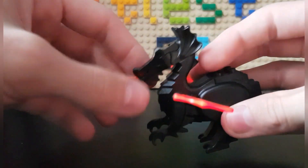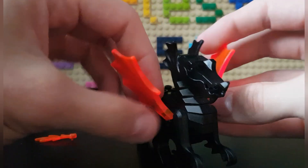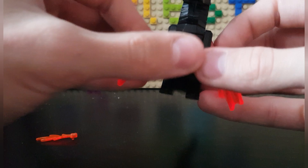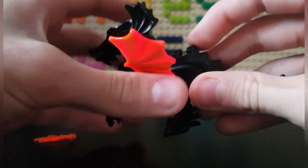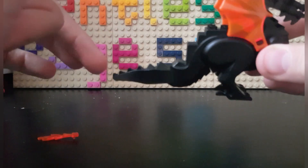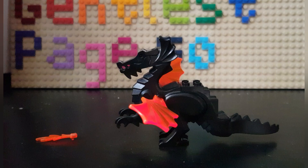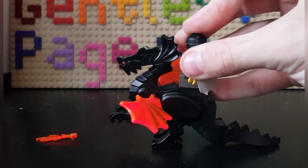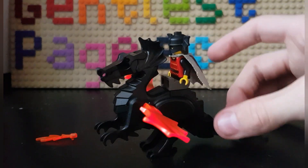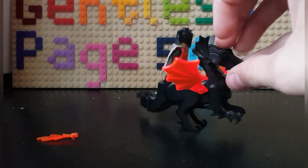You can also take the flame piece off. For his wings, they're in the trans-neon orange color, and they can flap up and down — you can also pose him without wings. His tail can also sweep from side to side. And the last thing you can do is put the Bat Lord on the dragon to make him ride it, which is pretty cool, especially for this time.